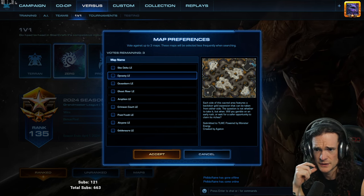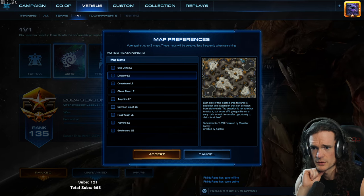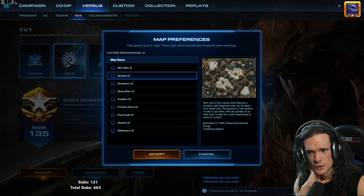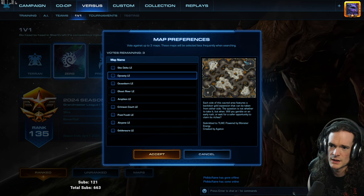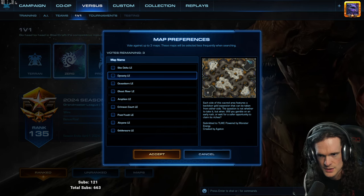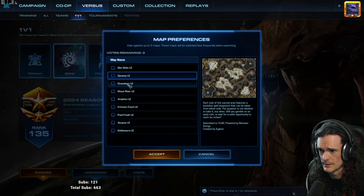I feel like expanding on this map you can go main, natural, third, fourth. The reason this is a tricky base for Zerg to take early is because they can just park a couple Adepts over here and deny mining. So the gold base is a question mark of whether you can make it work. I haven't played enough matches to really have a sense of that, but make of this map what you will.